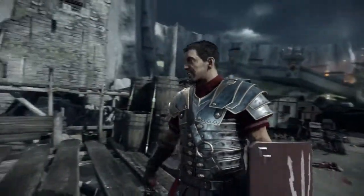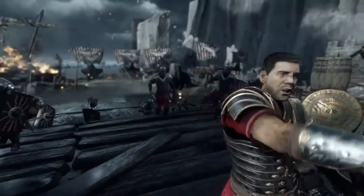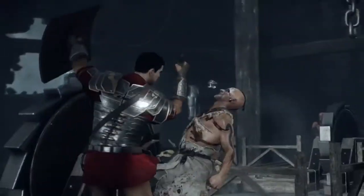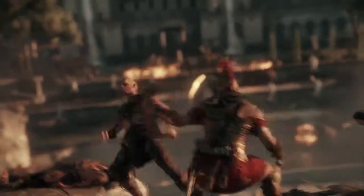Marius' arsenal consists of his Sword, Shield, Pila, and the Legionnaires under his command — his Cohort. And Marius' Shield isn't just for defense. It trips, clotheslines, traps, and bashes enemies.